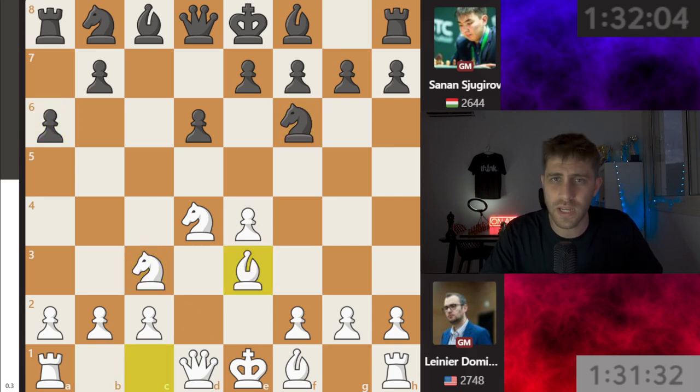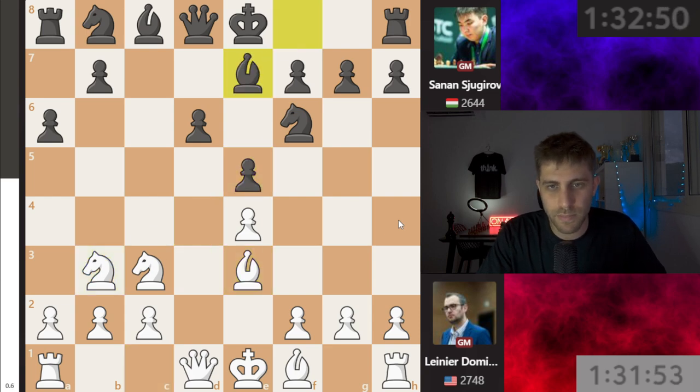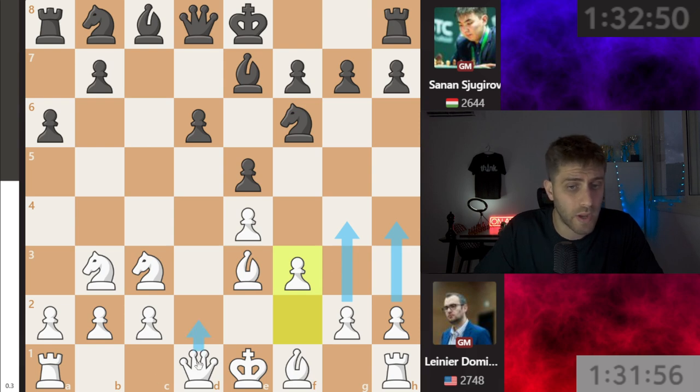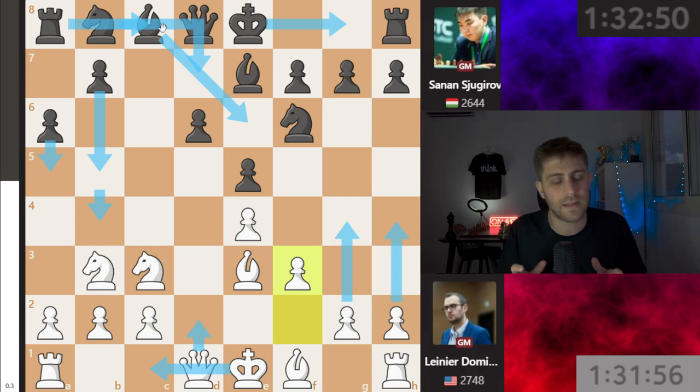He played Be3 and as you know, h4 is our move. So h4, Be3, e5, knight b3, Be7, f3, Be6. After f3, white is saying: I will play g4, h4 and try to attack on the kingside, while playing Qd2 and long castle. Black will try to play Be6, short castle, b5, b4, a5, Nbd7, Rc8 and attack on the queenside. It's a race — who will come first?